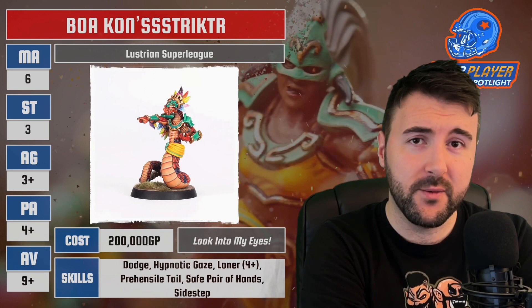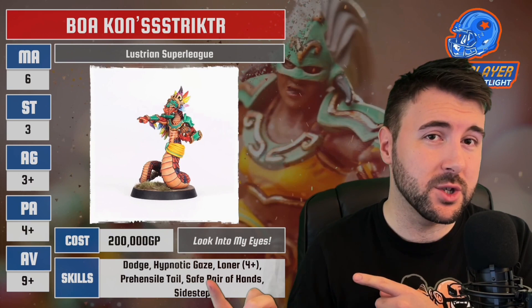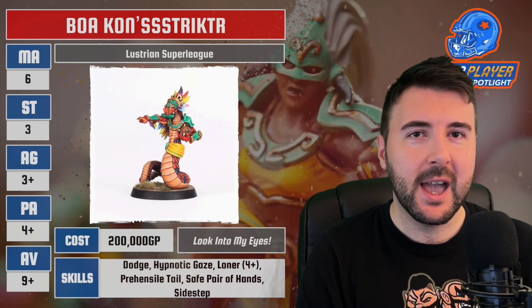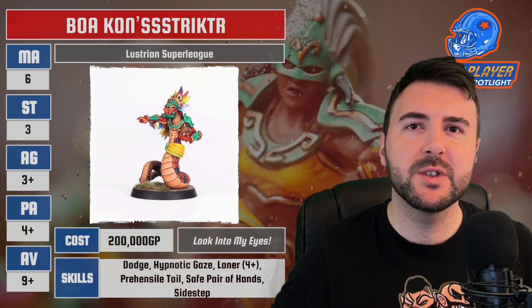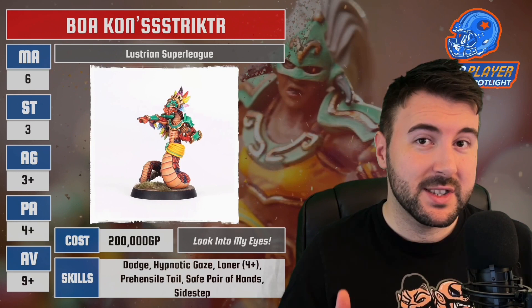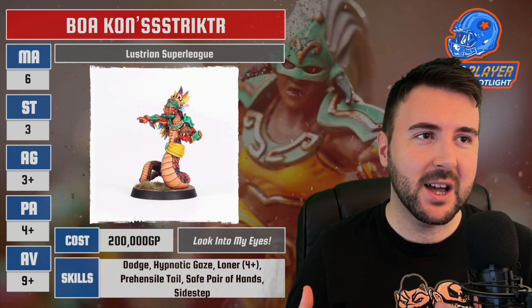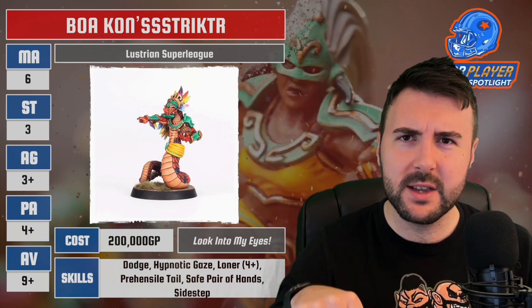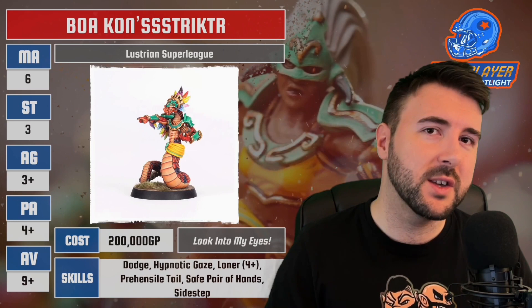Prehensile Tail, thematically makes a lot of sense, and it is a really useful skill if you're going up against Stunty players or Elves — anybody who thinks they can get away with dodging for free. PHT jumps in and makes them more honest with that minus 1. A 2+ to 3+ is not automatic, and a 3+ to 4+ is never going to work. Safe pair of hands means that when he gets splatted, he gets to choose where the ball goes next to him instead of it scattering. That's going to be really useful when combined with his special power and sidestep as well. So we've got a dodge-step Hypno-gaze piece with PHT and safe pair of hands.